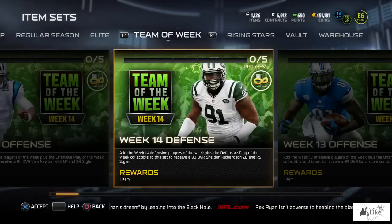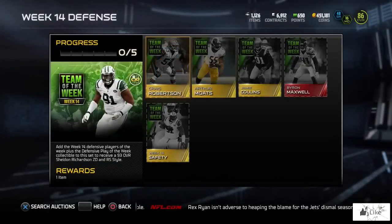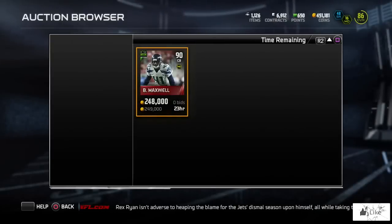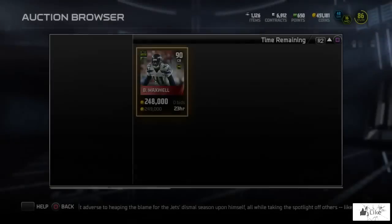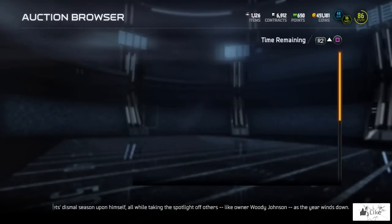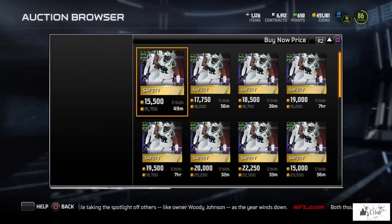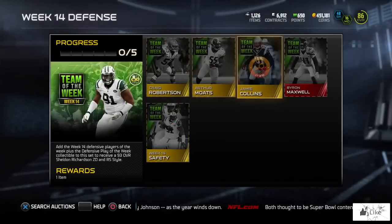Now moving to our defensive set. The elite item is Byron Maxwell. Let's see how much he's going for — 249,000 coins, and it's been up for just a few minutes. There's only one up at the current moment. Let's check out the collectible, which is going for 15,000 coins, so that item's not going for too much.